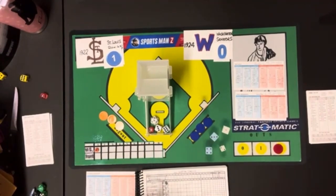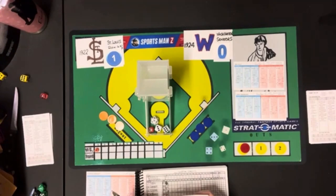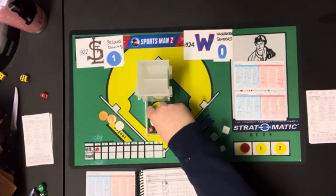Here's the lineup for the Washington Senators: Earl McNeely leading off in center field, followed by Bucky Harris the second baseman and manager of the team, Sam Rice third hitting in right field, Goose Goslin in left field batting cleanup, Joe Judge at first base batting fifth, Ozzie Bluege at third base batting sixth, Muddy Ruel the catcher batting seventh, Roger Peckinpaugh at shortstop batting eighth, and Firpo Marbury the pitcher batting ninth.